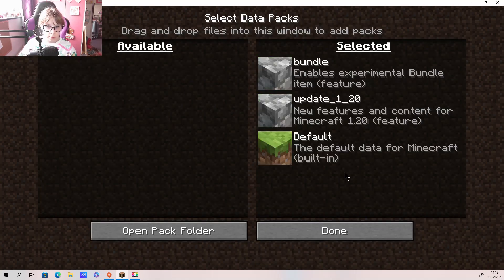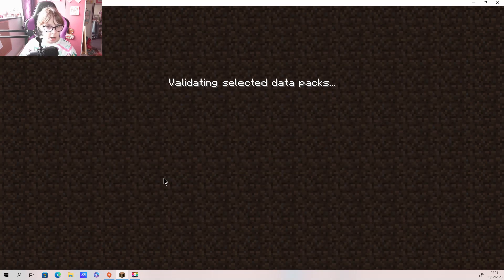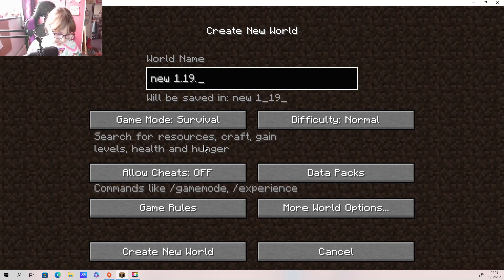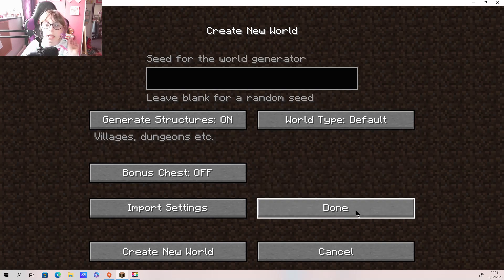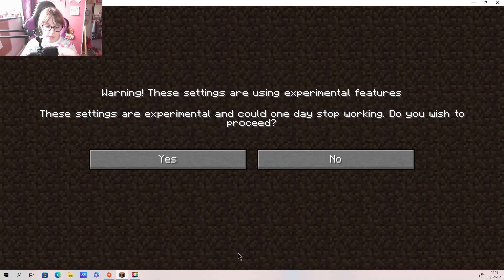So if I click done and proceed, hopefully this is going to work. So you - 1.19.3 - Jesus, you're getting far along! I'm excited, that's why I did capitals. We're going to go into creative mode.